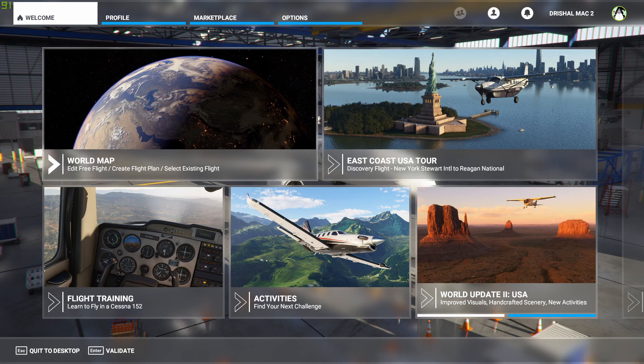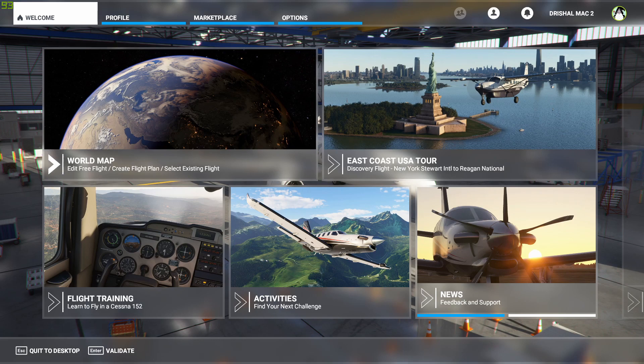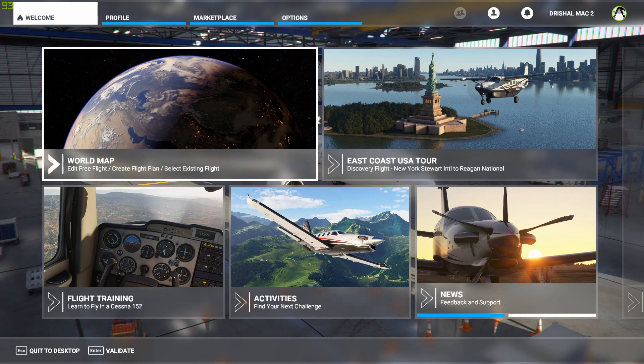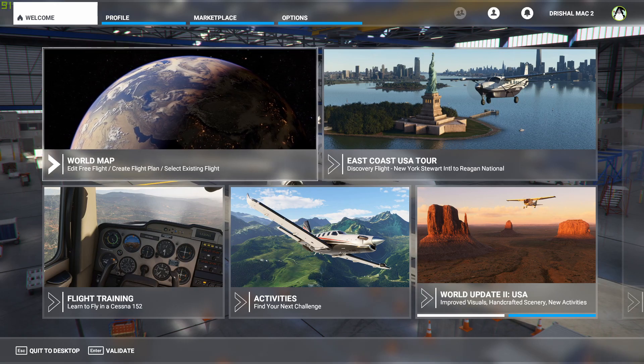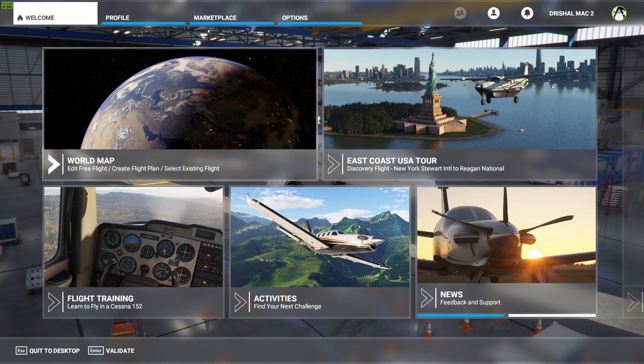Now, weirdly, in Microsoft Flight Sim, I've not seen a huge difference in frame rate. Frame rate is pretty much the same, but there's much less stuttering and it does feel smoother. It feels like the frame rate has gone up by about 10 or 20 FPS, but my frame rate counter doesn't show that. It's quite strange.